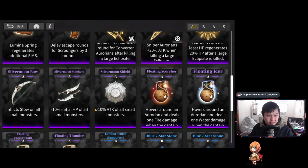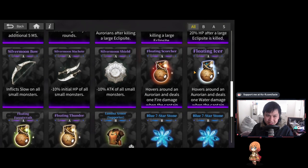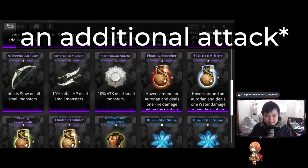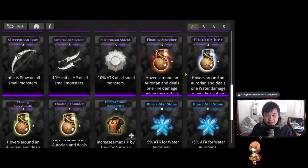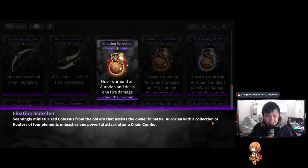My second favorite set is the silver moon, which really screws up a lot of the small monsters. But the one that really made a difference is the elemental floating orbs — I reckon it's the best set relic. When you attack normally, your captain also deals damage of the same element as the orb. If you collect more than one, they stack — so if you have fire and ice orbs, your captain attacks with their base element plus fire plus ice. If you collect all four, you do every single element's damage. There's also a set effect: when an Aurorian with all four element floaters completes a chain combo, they unleash one powerful AOE attack — and it's massive.